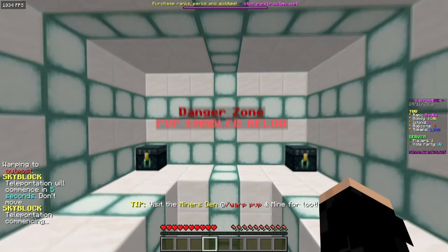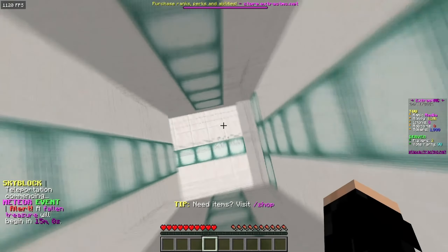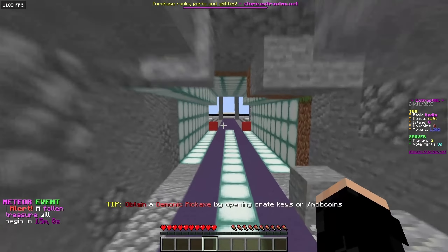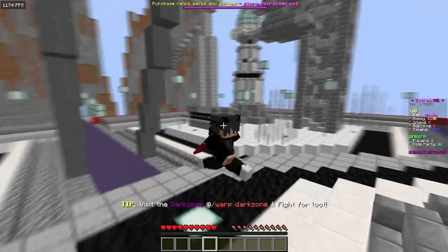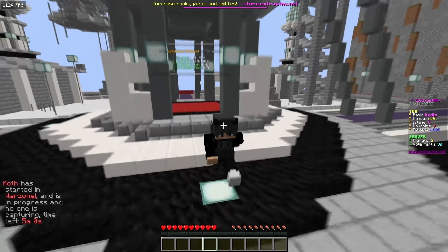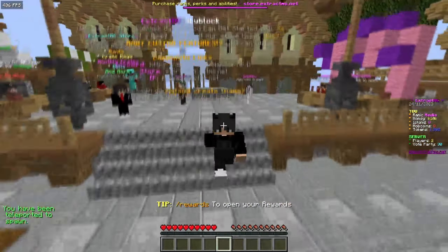The last area is the outpost, which is a danger zone with PVP. It looks really clean and you can cap the outpost right here. It's a cool competitive feature overall.